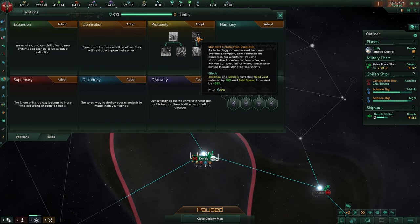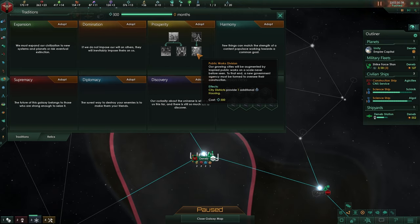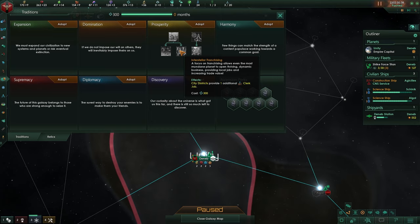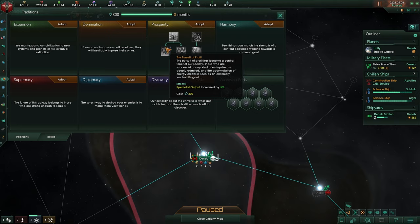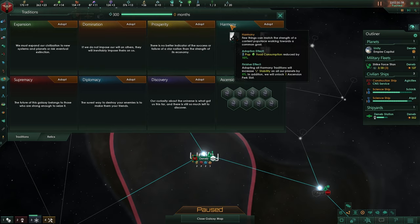Ships, starbases, buildings and districts cost 6 — meaning you'll probably have like 6 districts costing 1 each, and this decreases that by 10%. Building cost is also reduced by 10% and building speed increased by 25% faster to build. Your city district will provide additional housing and add a cleric job which will generate energy — specialist output and research also benefit.